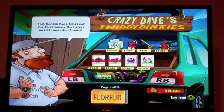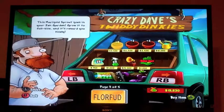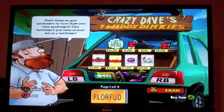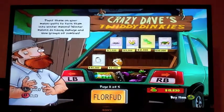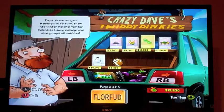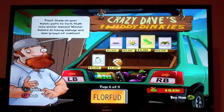Before we start the episode, I'd like to go over some plants — everything in this shop that I was going to cover last time but didn't get to. Right here we have wintermelons, which you plant on your melon pulse to turn into wintermelons. They do heavy damage and slow groups of zombies.